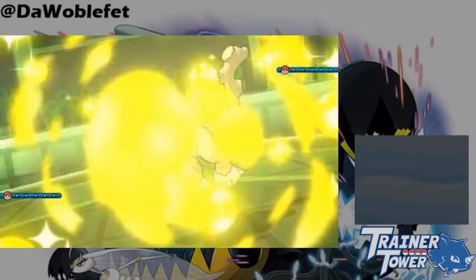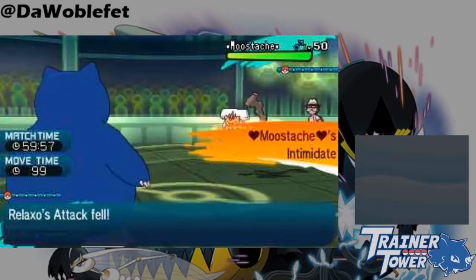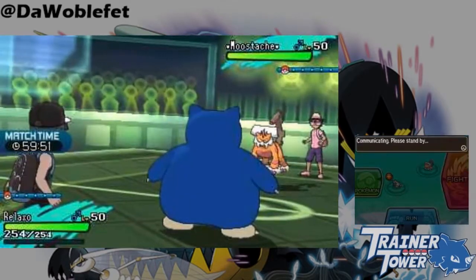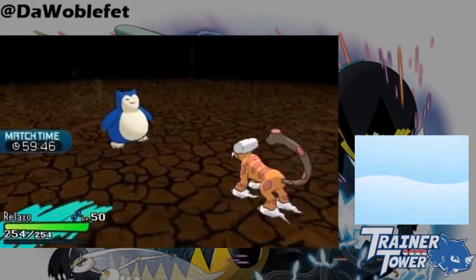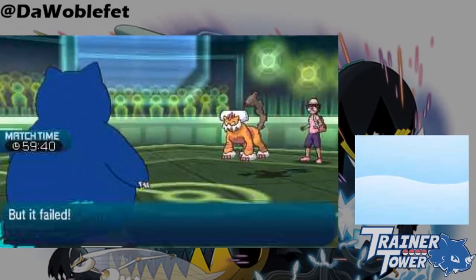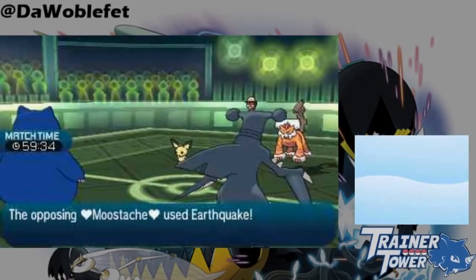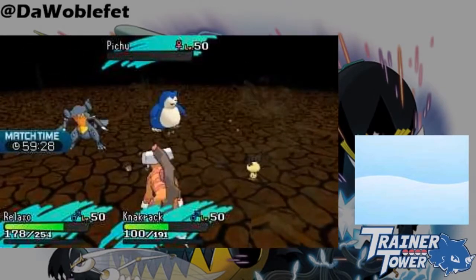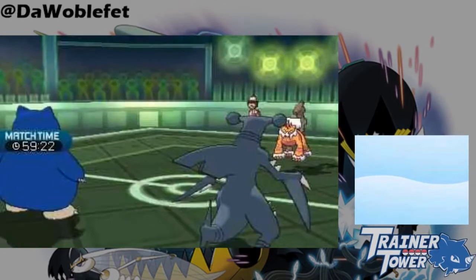Spread moves are extremely important in VGC play. Hitting two opponents at once opens up the opportunity for heavy damage to both targets, which is why attacks like Earthquake and Heatwave are inherently good choices in doubles play. To balance the ability to hit multiple Pokemon, spread moves have their damage reduced to 0.75 times of its original power, or equivalently, three-fourths. For example, suppose an Earthquake from Landorus does 100 damage in a single battle. With the spread move modifier applied in double battles, this Landorus would do 75 damage with Earthquake, everything else being the same. The 0.75 modifier applies to all Pokemon Earthquake is hitting, including allies.